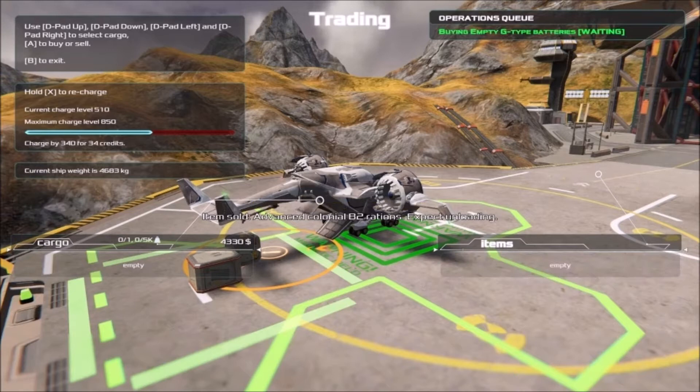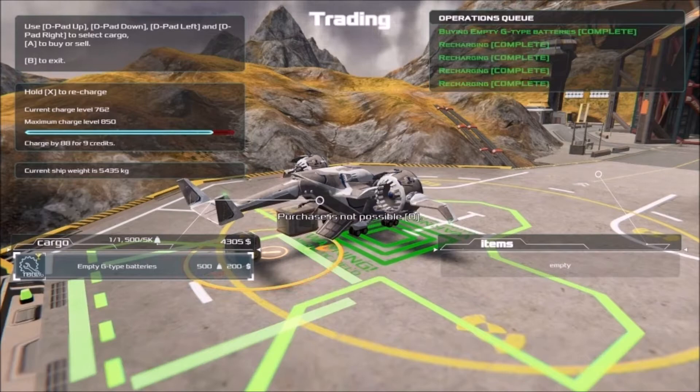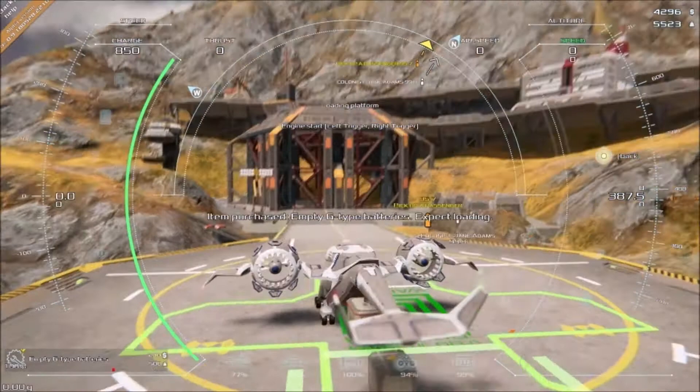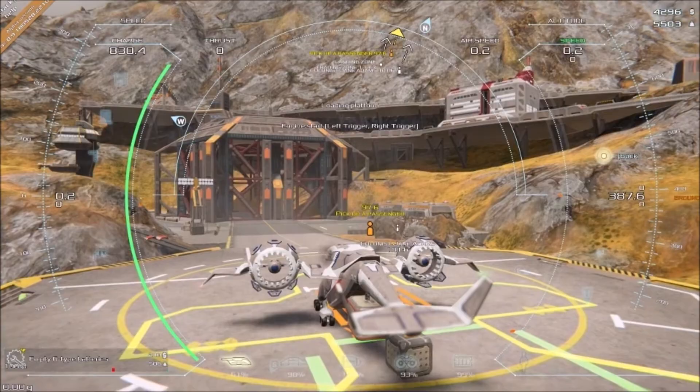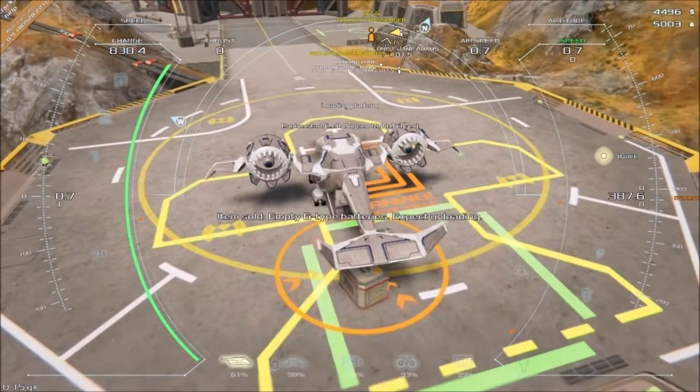We can recharge our ship, which costs a little money. Now we have to pick up passengers — I think we can do that with the thing in the back. There's something right there... let's sell this thing again because apparently we don't need it right now.